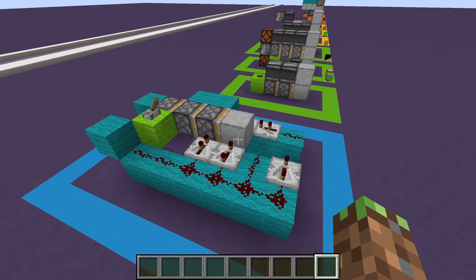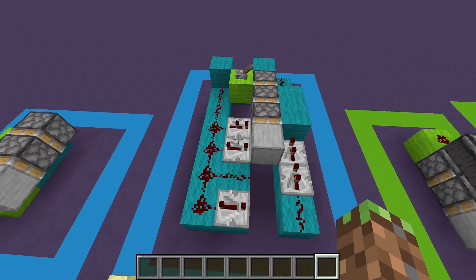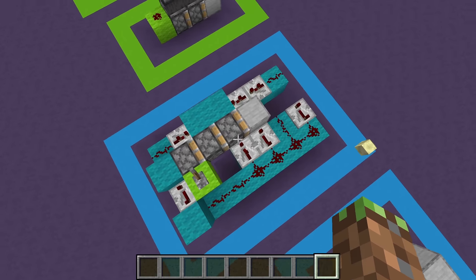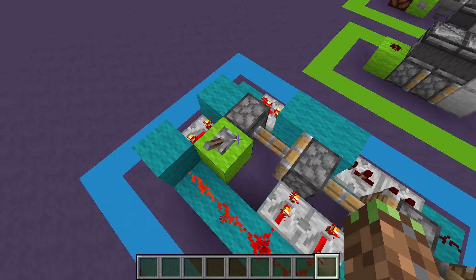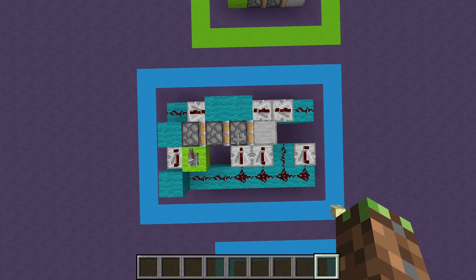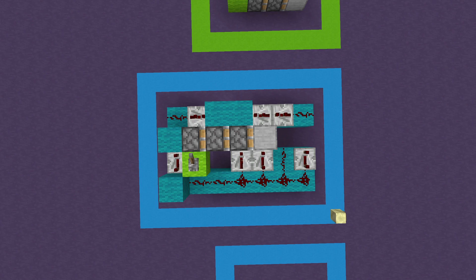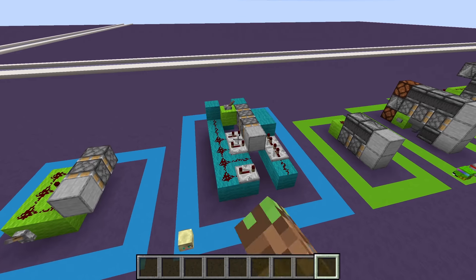Moving swiftly on, we have our triple piston extender made by pixieblocks. I chose this design because it's probably the smallest that uses only repeaters and dust, and it's easy to figure out how it works. There's the extension and the retraction — just like the double piston extender. You can probably just pause the video and copy it.